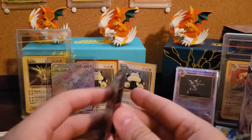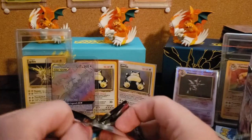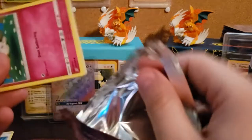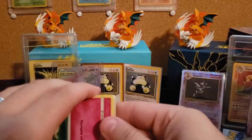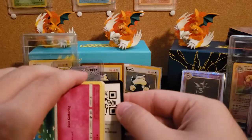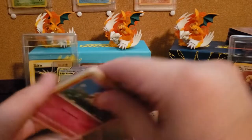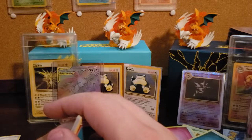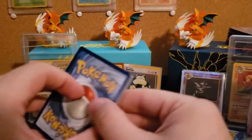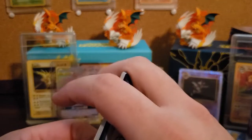I don't know about anyone else, but I feel like ever since the Unbroken Bonds fiasco with the second printing and the Hyper Rare — the Hyper Rare Rush Ram Charizard GX being impossible to get — I feel like all these other sets are doing similar things. Because I feel like I'm getting either the crappy GXs or no GXs at all.